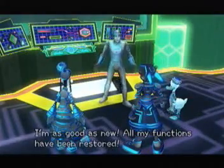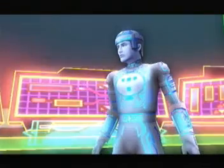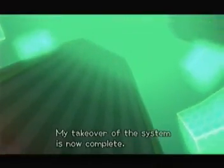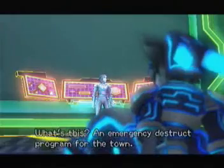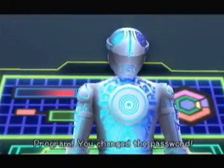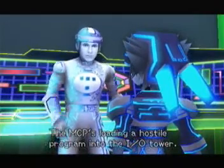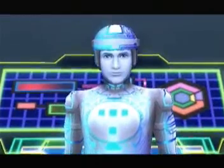I'm as good as new — all my functions have been restored. Finally. I have full access to the DTD. My takeover of the system is now complete. I might have anticipated such a simple password. What's this? An emergency disrupt program for the town. Let's see how it performs. No! You changed the password. There — that should buy us some time. Tron! Tell us what's going on! The MCP's loading a hostile program into the IO tower. What do we do? We've got to protect the user town. Let's head to the tower.